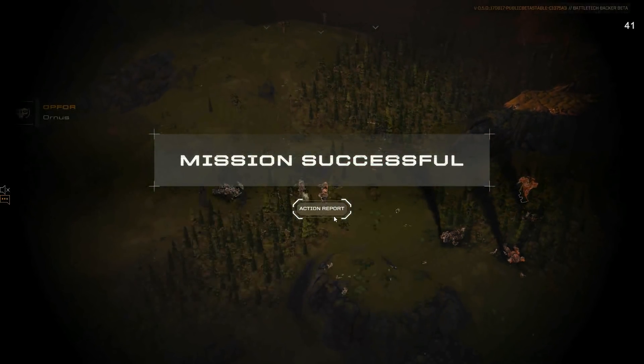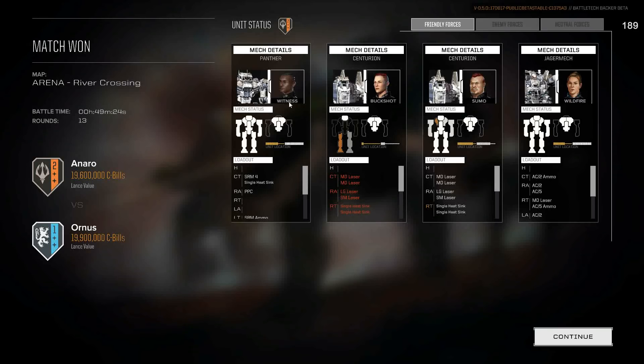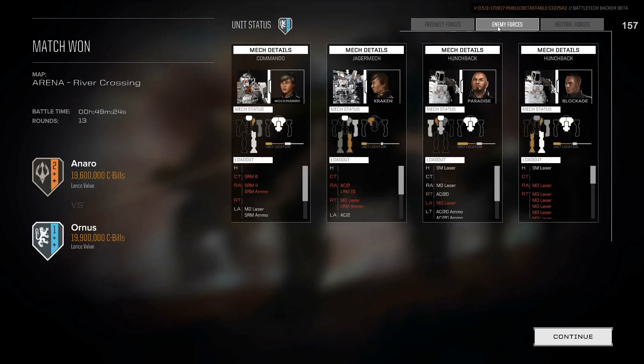Thanks — if you're watching this — for sticking around. Most people would just quit by then, but all good. Let's have a look at how we did. He came in slightly higher than me. This Commando had a really bad time. I wouldn't have moved it the way he did, because it let me continue to sensor lock it, and he didn't have any Bulwark and had a lack of evasion on it. I might have considered pulling it back and rethinking how to get across that river. Because he couldn't really afford to lose it. He did have the Hunchbacks to push, but he wanted to push with the Hunchbacks, sensor lock with the Commando, and keep firing with the Jagermech as he pushed.